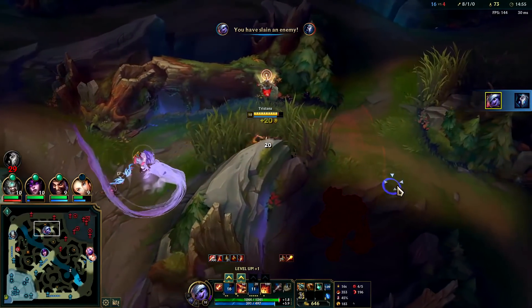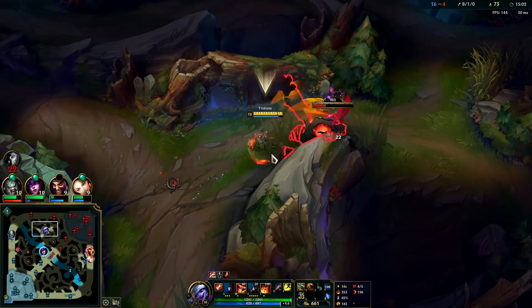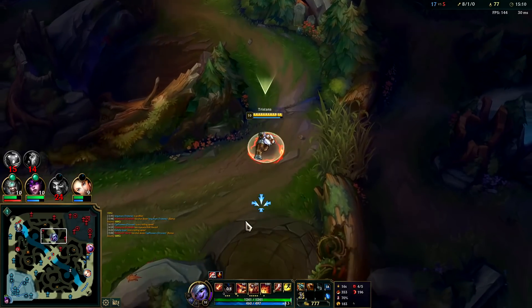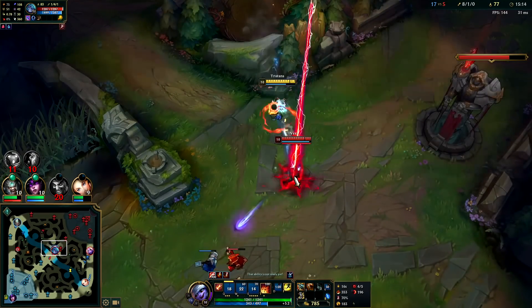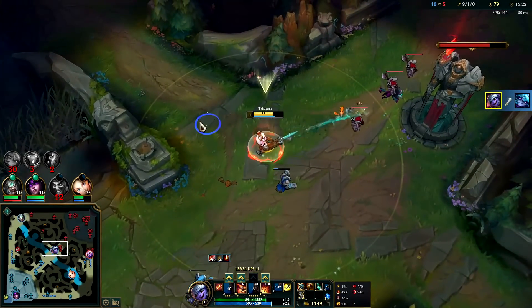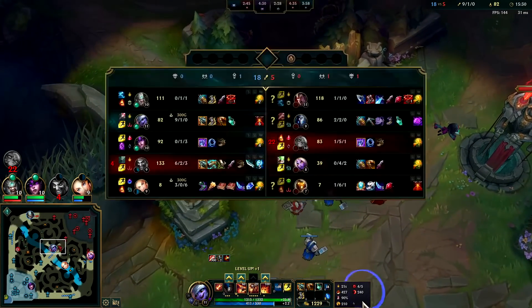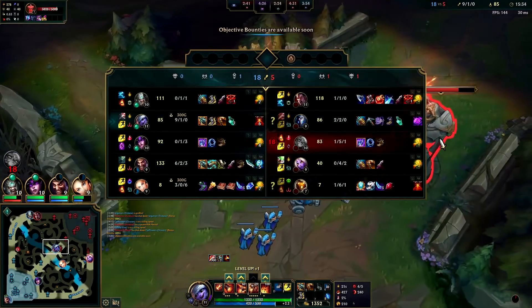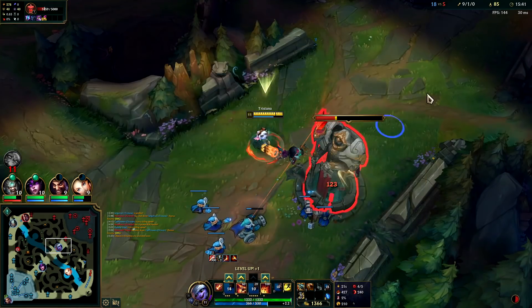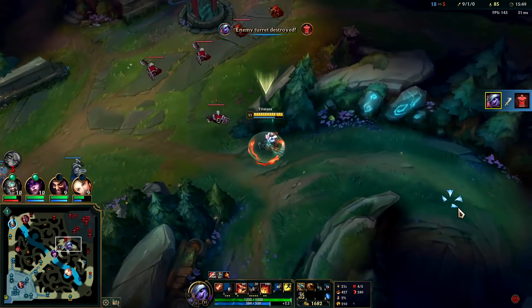That's what you get Kindred — we had some Lethal Tempo stacks built up after killing her and it lasts for a while as it ticks down. The only person who could really handle us right now is Darius because their team is very low damage. The only high-damage champ would be Vex if she were fed, or really the Darius. Kindred would never be able to kill me because of my R and my jump — my jump is like six Kindred jumps all at once.